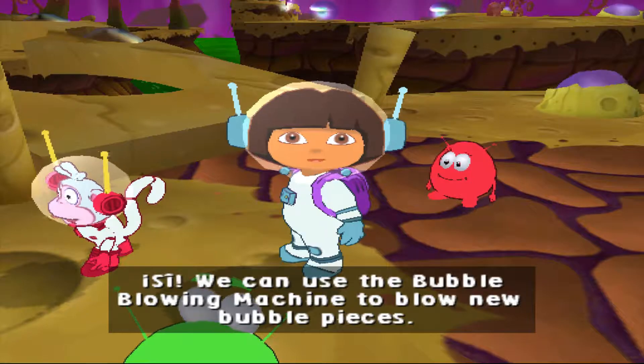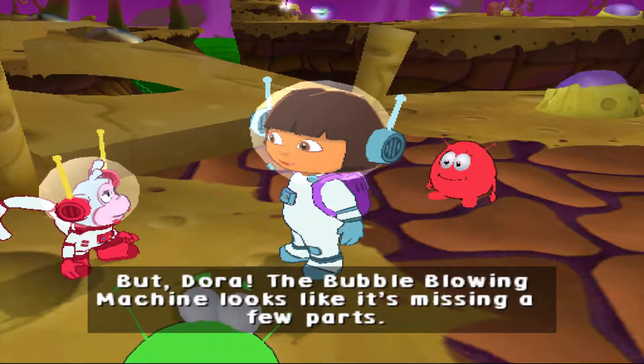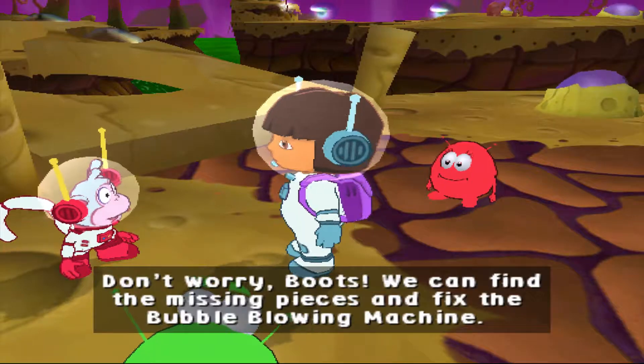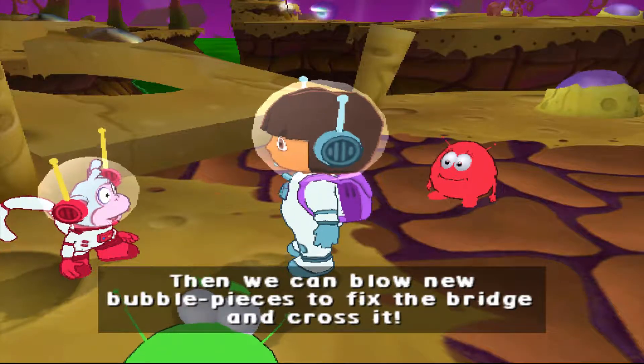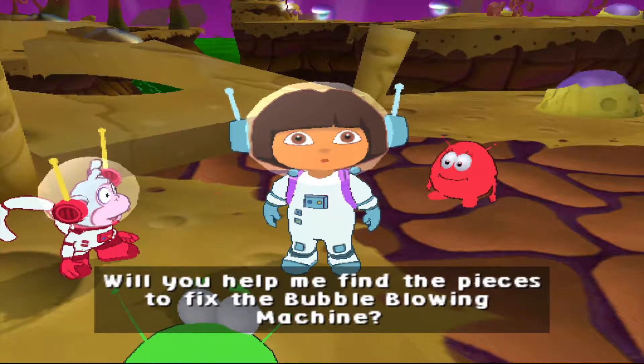We can use the Bubble Blowing Machine to blow new bubble pieces. But Dora, the Bubble Blowing Machine looks like it's missing a few parts. Don't worry, Boots — we can find the missing pieces and fix the Bubble Blowing Machine. Then we can blow new bubble pieces to fix the bridge and cross it. Will you help me find the pieces to fix the Bubble Blowing Machine?